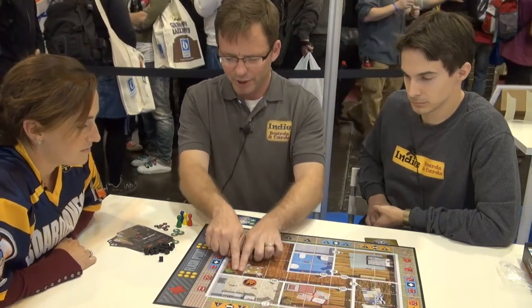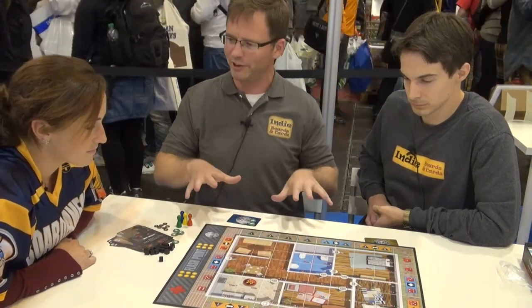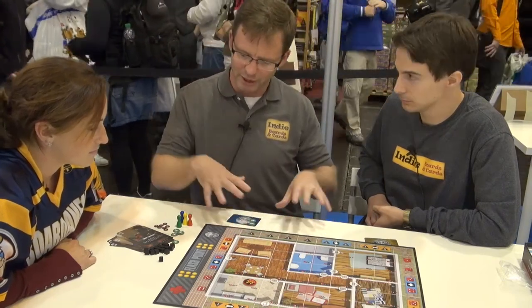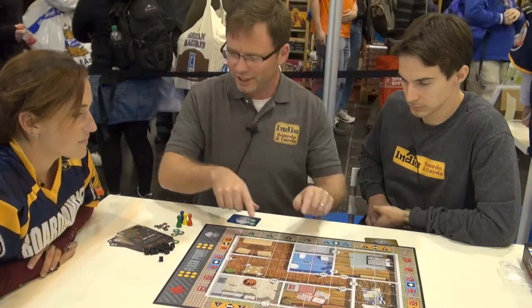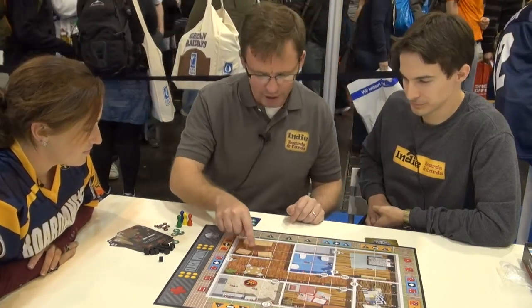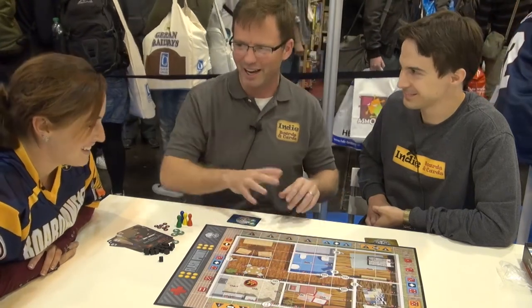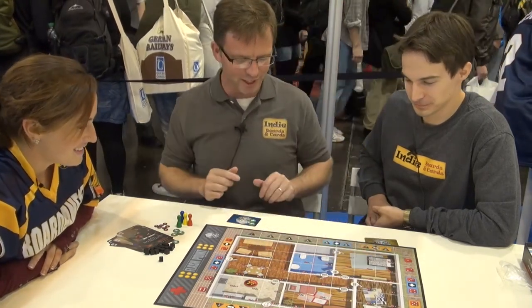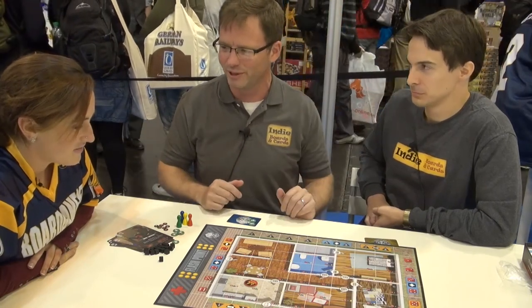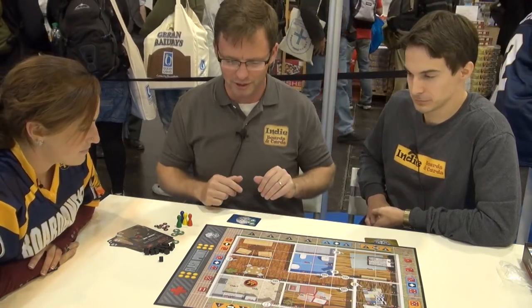Even the grid numbers — we put those on there. Most people will figure out grids, but especially when you're playing with your family it's not always easy. My five-year-old, I got really tired of him counting one, two, three, four, five. So we put the numbers in each grid so it's really easy when you roll to find out where you're placing something.